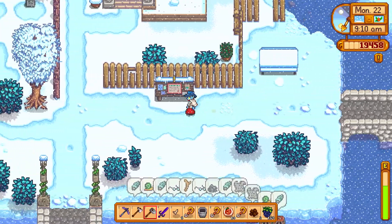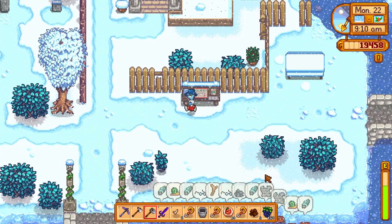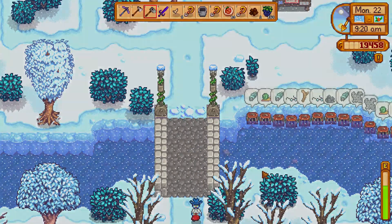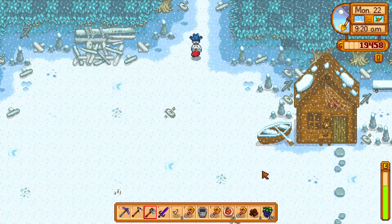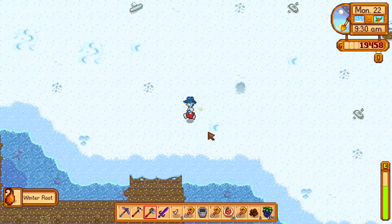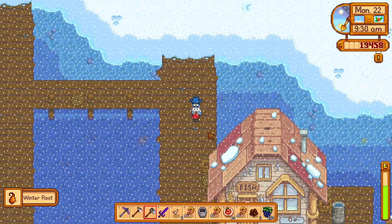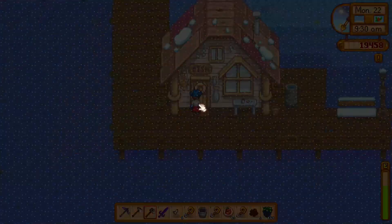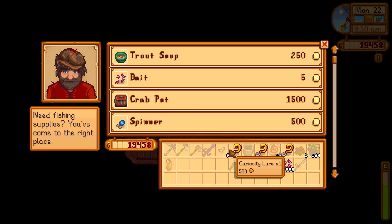Do you want to use a lure or bobber but don't know how to use it? Well, first of all you need to have level 6 fishing. Once you reach level 6 fishing, you have to go to Willy and talk to him and buy a new fishing rod capable of using the lures and bobber.